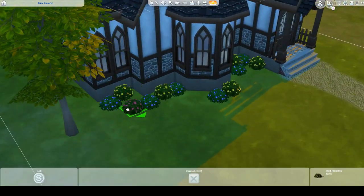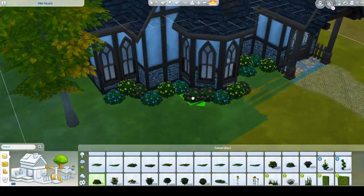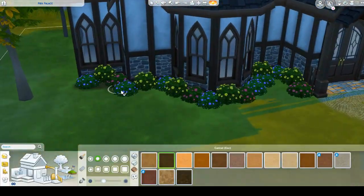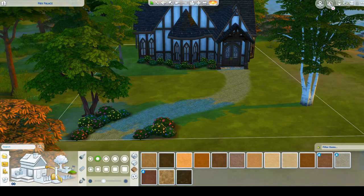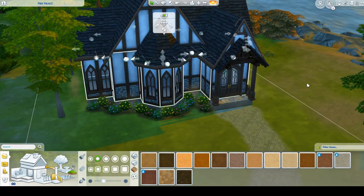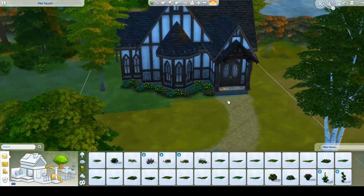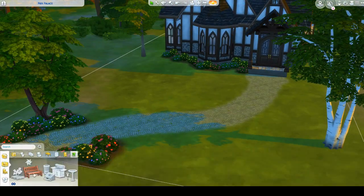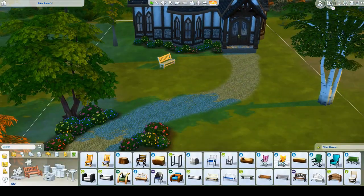I haven't actually player-tested this house, but everything should work pretty well — there's nothing about it that's placed in a weird way or abnormal. Everything should work pretty well. I did build a gazebo on the outside that may not be totally functional because it's a very small area, but it's got a table and chairs in there, so that's the one thing that I think should be tested.